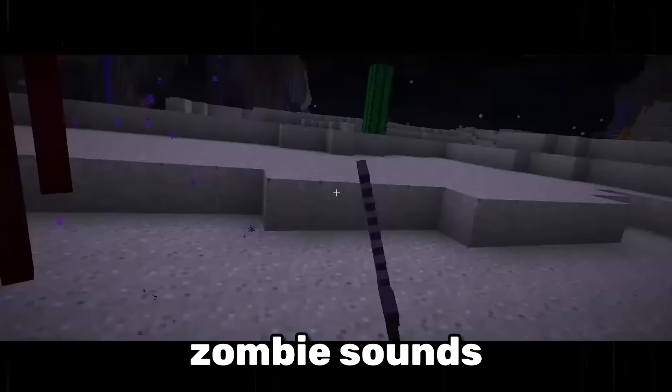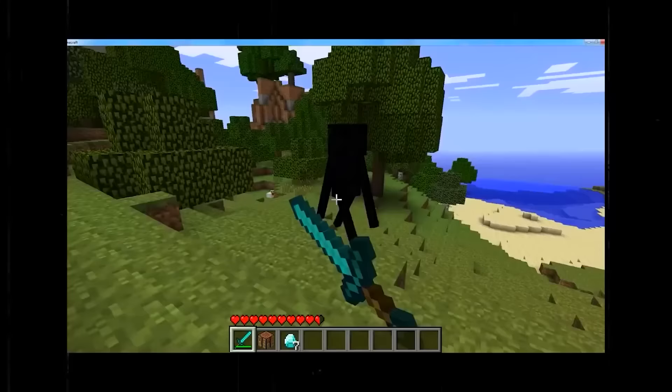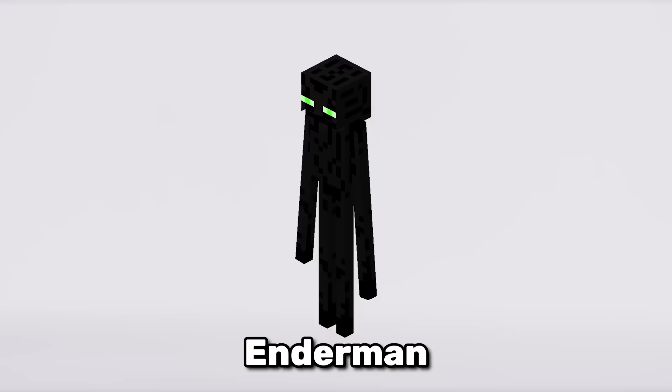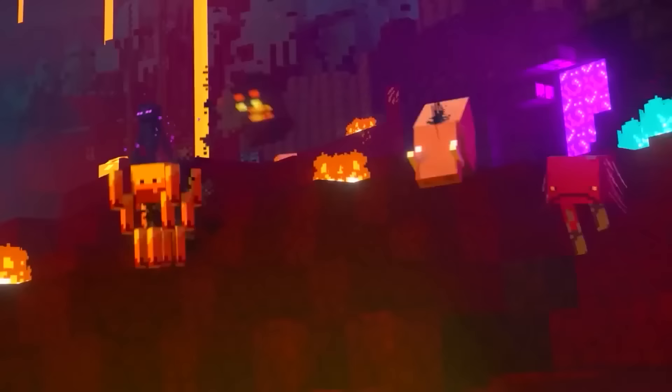Enderman made zombie sounds before Mojang gave them their own sound. In the beta demo, Enderman dropped diamonds instead of pearls. Enderman had green eyes and were able to pick up any block, including obsidian, spawners and even bedrock.